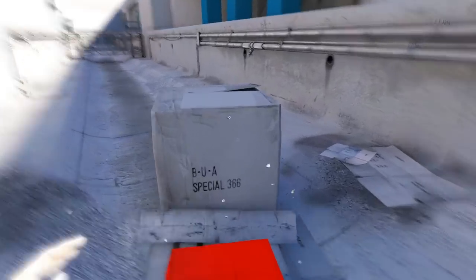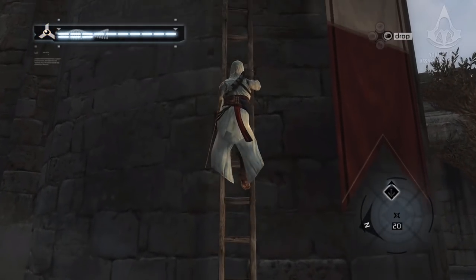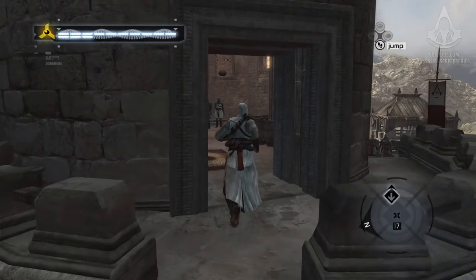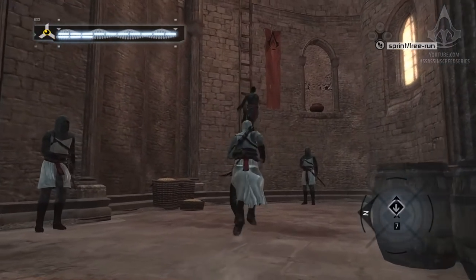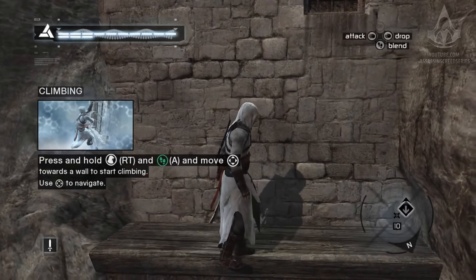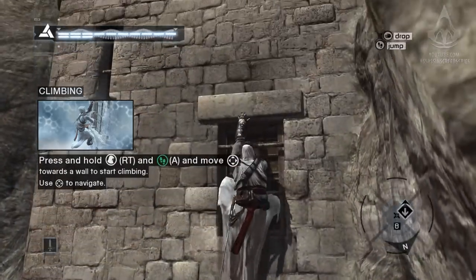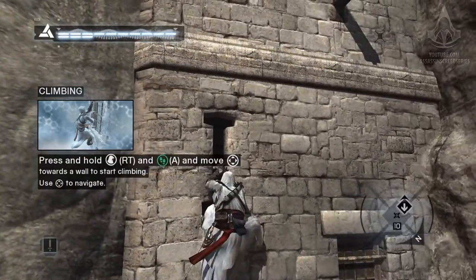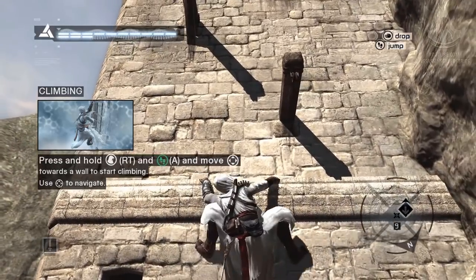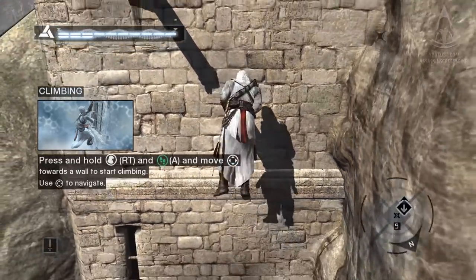Speaking of parkour, the amount of movements you can perform in Mirror's Edge vastly surpasses any other game before its release. One of those games was Assassin's Creed, which came out almost exactly a year before Mirror's Edge and was also regarded as having some of the best movement of any title up until its release. But for some reason it pales in comparison to Mirror's Edge. Both game systems use parkour, however in Assassin's Creed the game was almost automating those actions for you with little risk if you messed up.